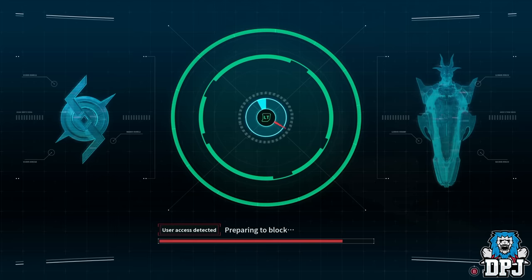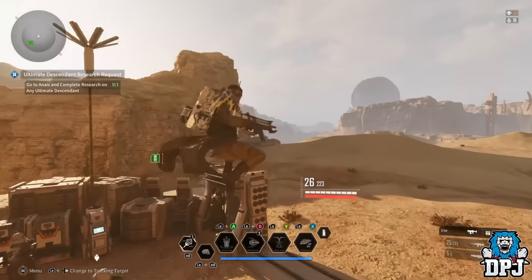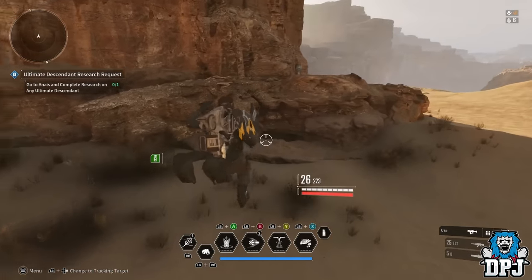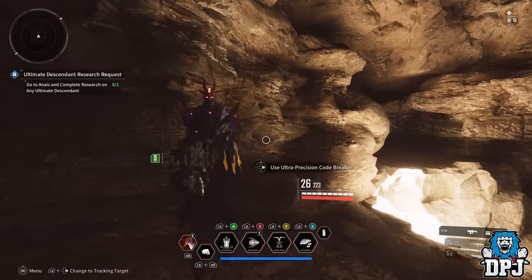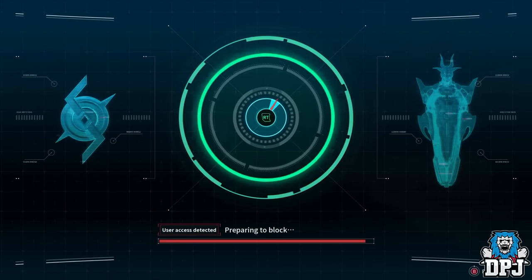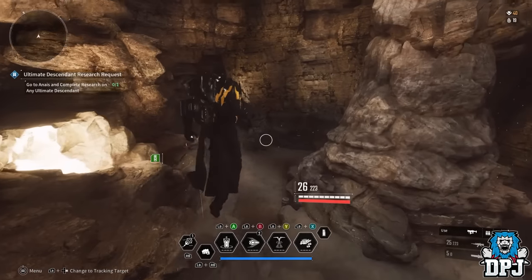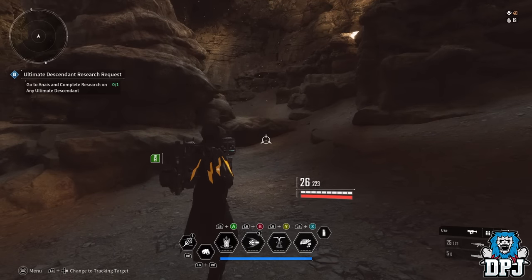80,000 kuiper shards and 14 mixed energy residue. If you're not bothered about getting different materials from different planets, you can just fly back to Albion and come back to Agna Desert — this is the most frequent vault spawn in the game. We get another precision code breaker vault, 73,000 kuiper shards and more mixed energy residue. That is the video — I hope you enjoyed it, hope it helps, hope you get loads of kuiper and materials. I've been easanel, you guys have been awesome.